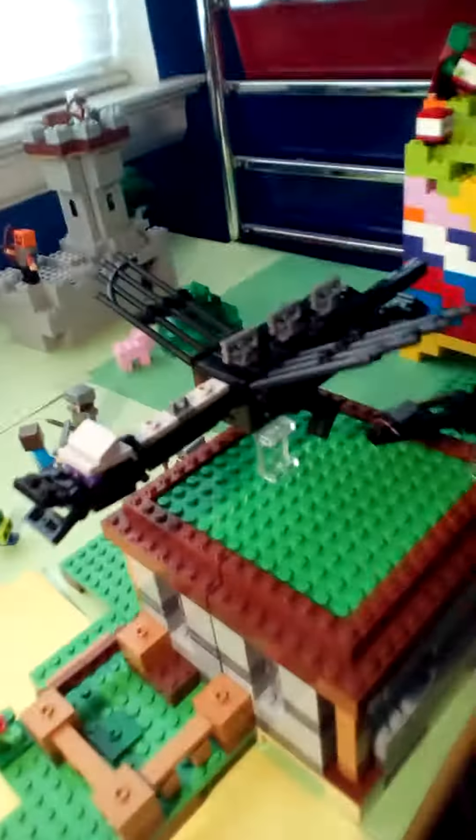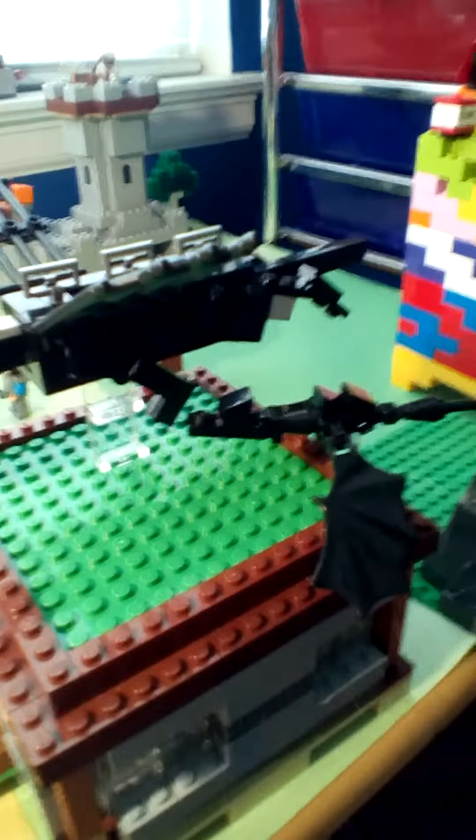And then over here is the ender dragon I created. Woohoo! And then there's the baby ender dragon with it, because the wither actually goes on there. And over here, I made a little cave with a slime actually drowning in water, and a regular slime.